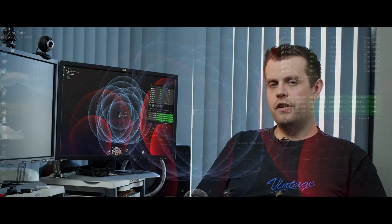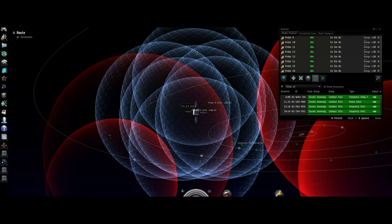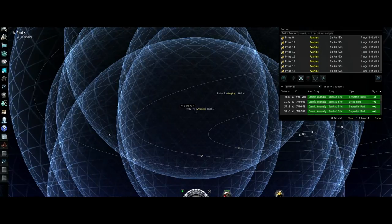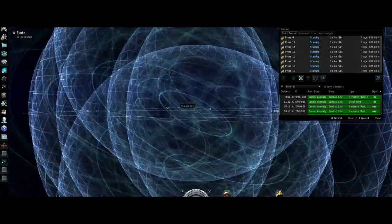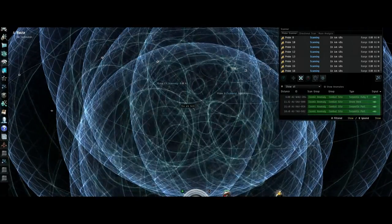The system scan is meant to give you an overview of what's in the system as you come in. It'll tell you where anomalies, signatures, and wormholes are, and you can choose to play around with them more. The anomalies you can warp to just like you used to, and the signatures you can probe down. We've made a lot of changes to probing as well — you will now launch your probes in sevens instead of one at a time, because we thought it was too time-consuming. So we're giving you the ideal number of probes. How you position them is up to you. We'll give you some standard formations, including a very wide-reach scan and a very pinpoint one that you can move around.